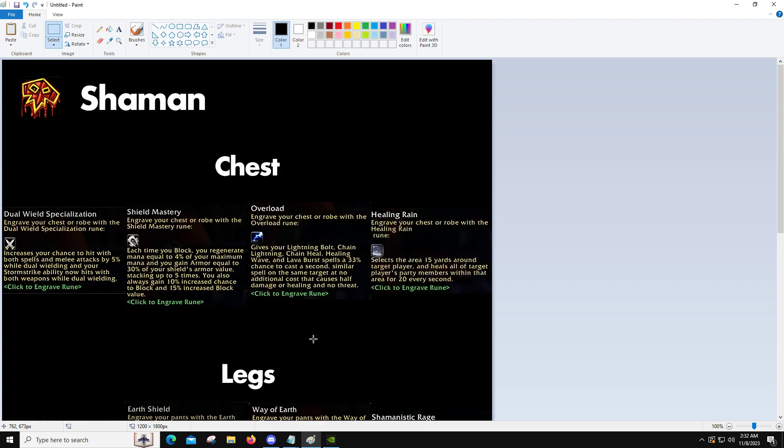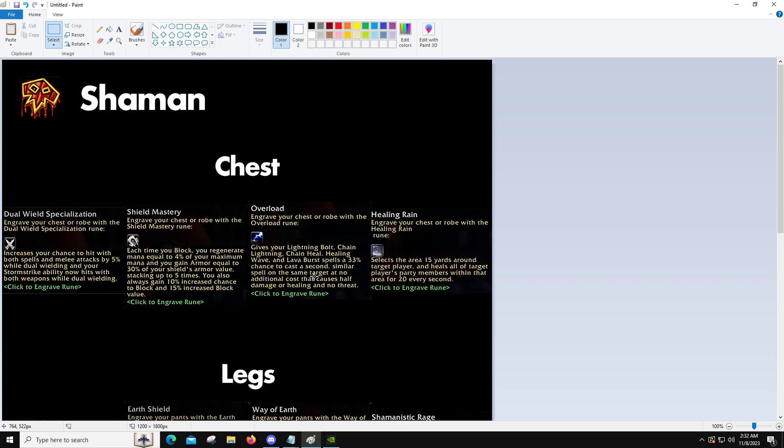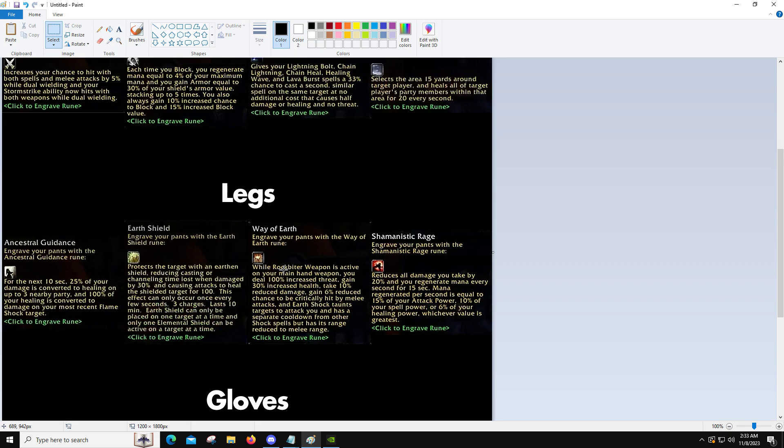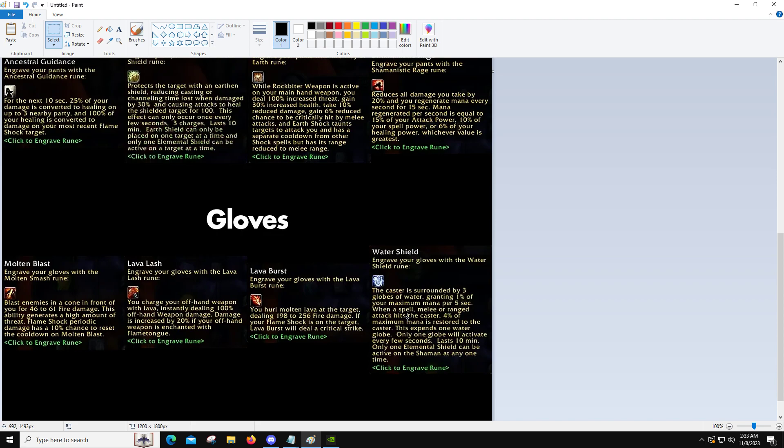At first when I saw the shaman runes, I thought this might be a boring video. With priest, we had two very distinct healing choices in every tier, and you could set the video up as 'which one is better?' The shaman ones at first glance have healing rain, earth shield, and water shield for the healing stuff. But I think there's actually a bit more to it, especially in tier one. Tier three is pretty much just taking water shield — we'll still talk about it, but yeah.